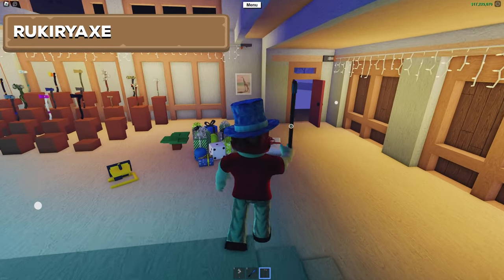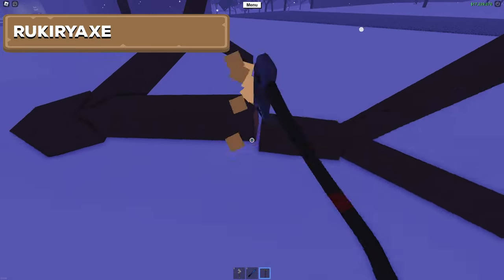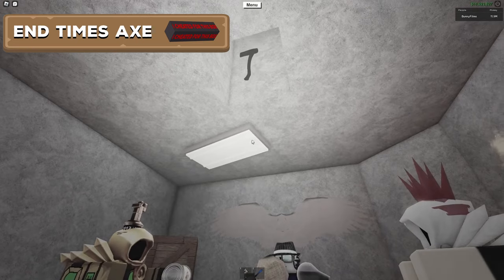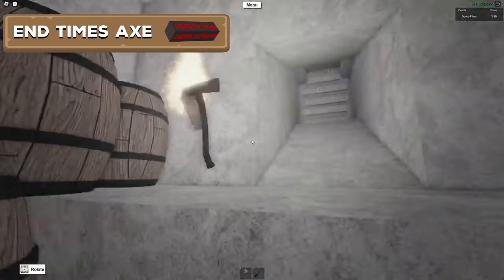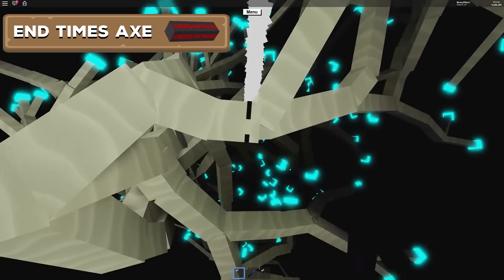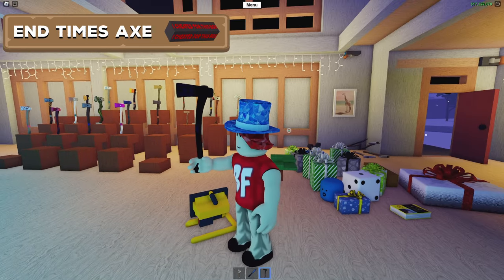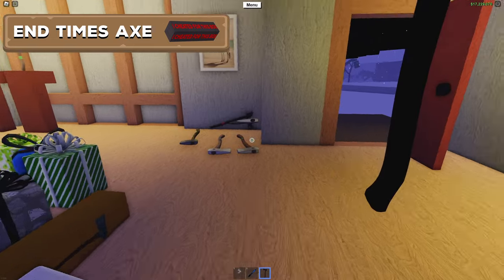The Rookery Axe is available in the Den almost every day of the year, however on October 31st — Halloween — you can take those same three items to the Den and get the End Times Axe instead. What is special about the End Times Axe is that it is the only tool that can chop the phantom tree located beneath the bridge. In terms of chopping other trees it also does pretty decent damage, almost the same as the Rookery Axe on Oak, Cherry, and Elm, making it a great axe for regular use.